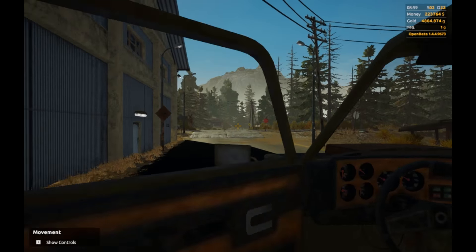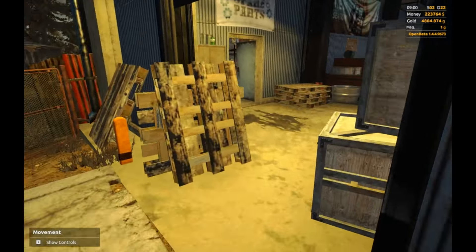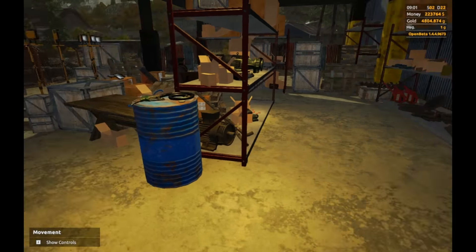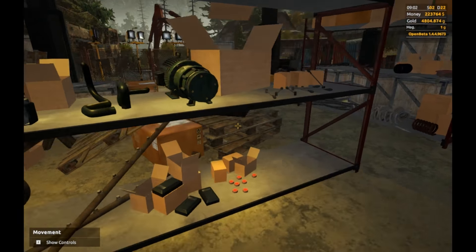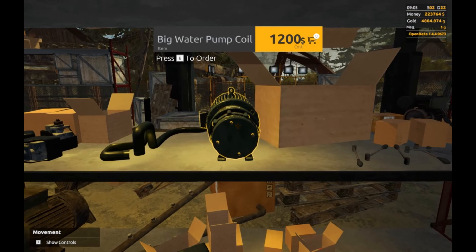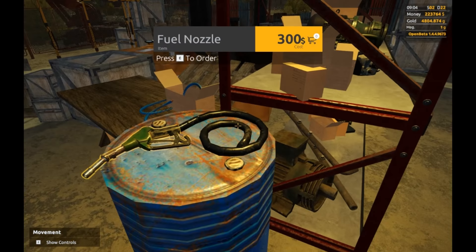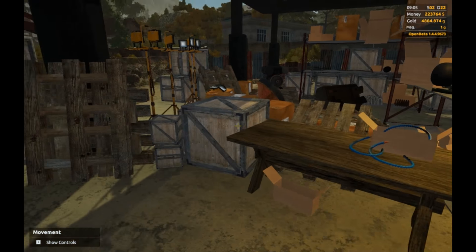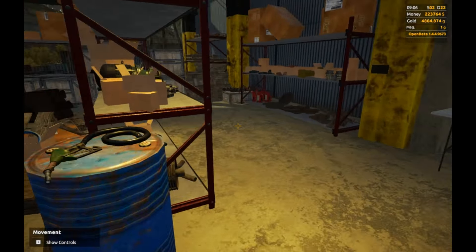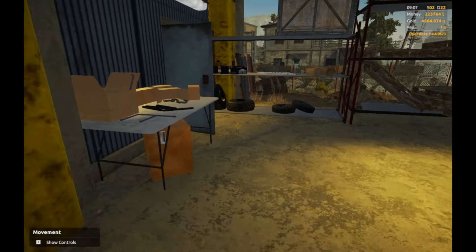One more thing - all the new breakable parts you're going to find in the spare parts section of the store, at the stand with new equipment. Trailer valves, water pump coil, pump, fuel nozzle - it's all there. If you need something just go there and buy everything you need.